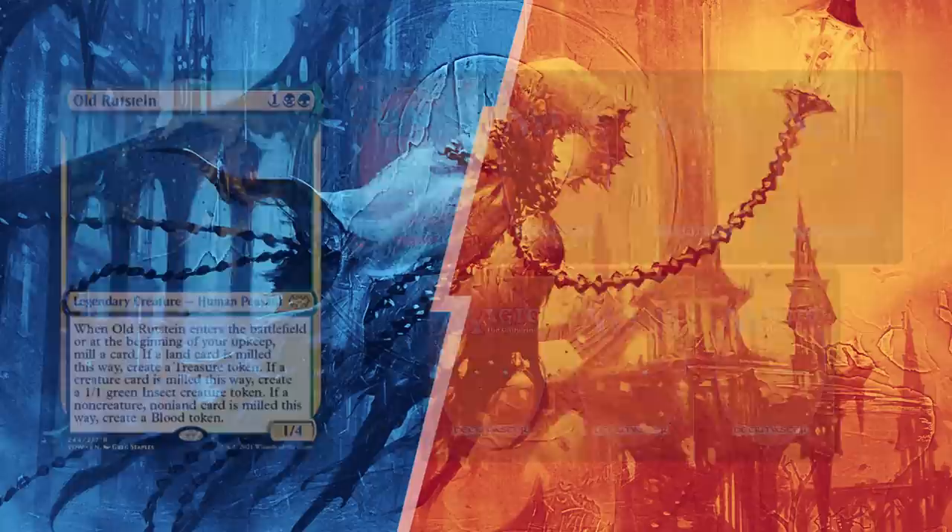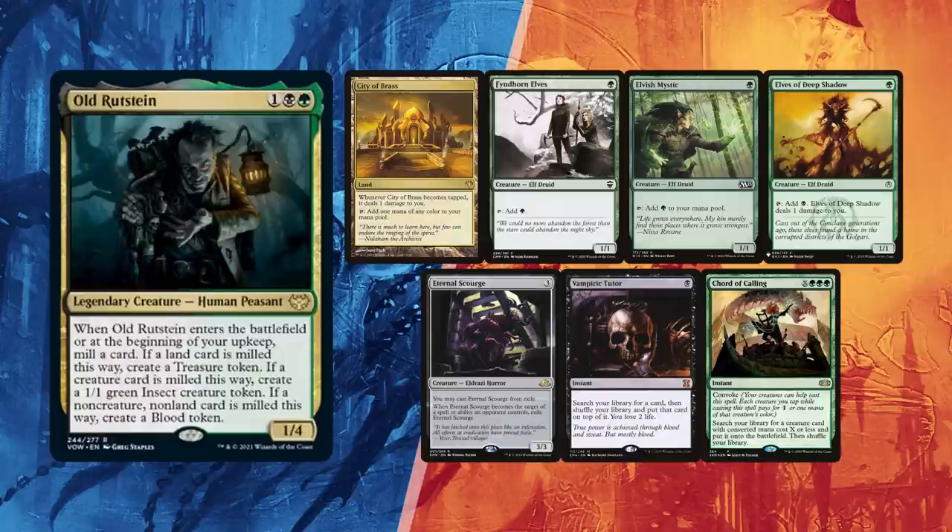Last but not least, Hélder mulliganed once and kept another one-lander — he seems to like taking risks. City of Brass paired with Fyndhorn Elves, Elvish Mystic, and Elves of Deep Shadow for ramp — Elrond would be proud. Eternal Scourge at hand with a Vampiric Tutor to find Food Chain, and a Chord of Calling for Allosaurus Shepherd for protection.